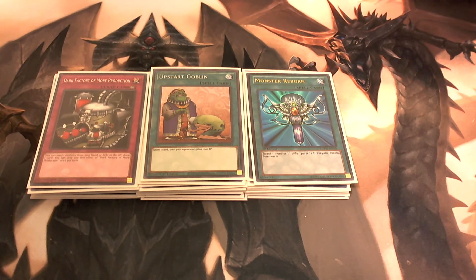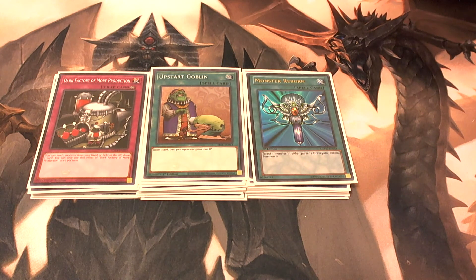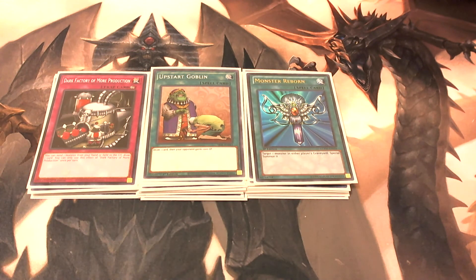For example, if you want to send your Black Stone of Legend to the graveyard and draw a card, then activate its graveyard effect to add it back to your hand and special summon a Red-Eyes from your deck — you can make that combo play. Or if you want to send a Polymerization and bring it back with Fusion Recovery to draw a card, you can do that as well.